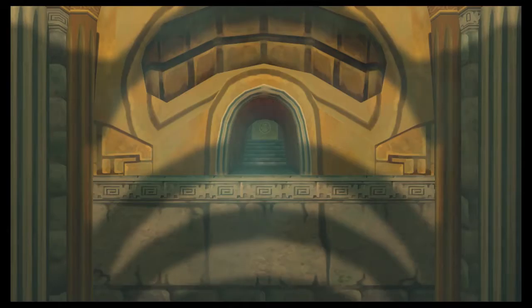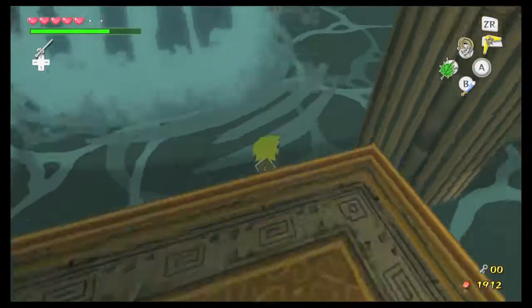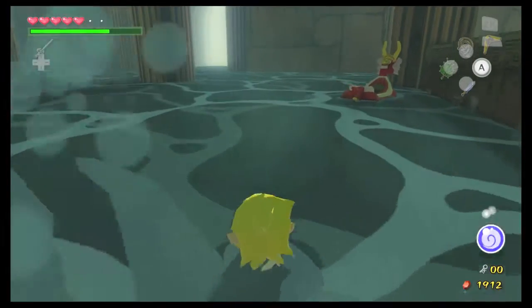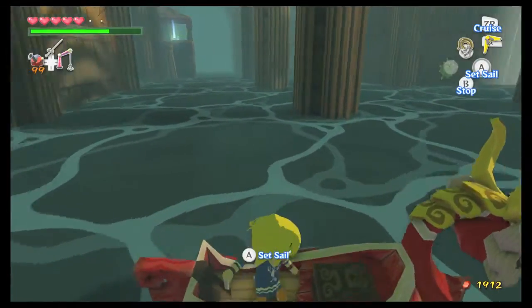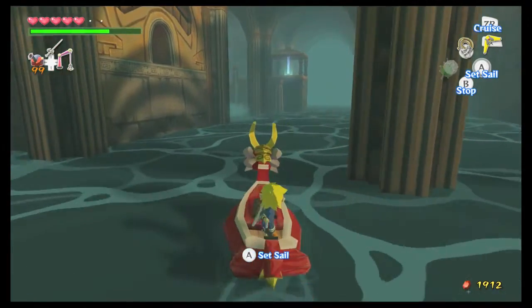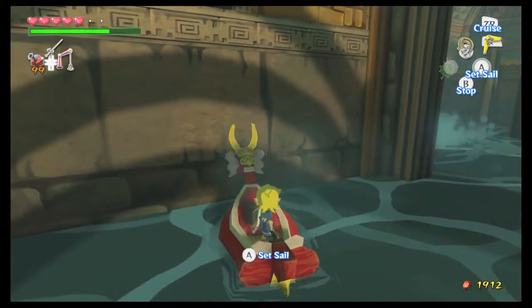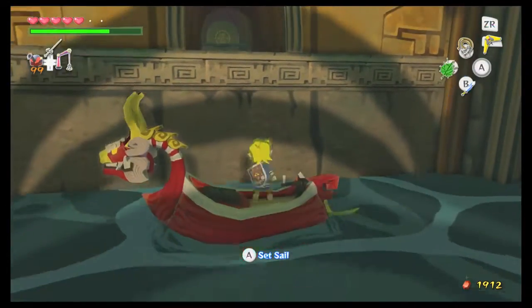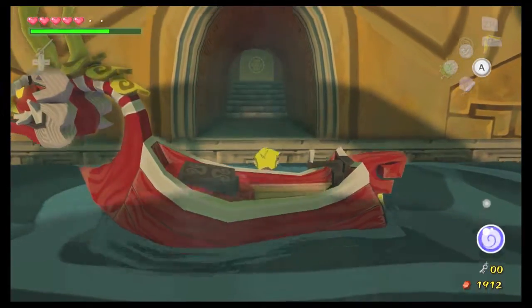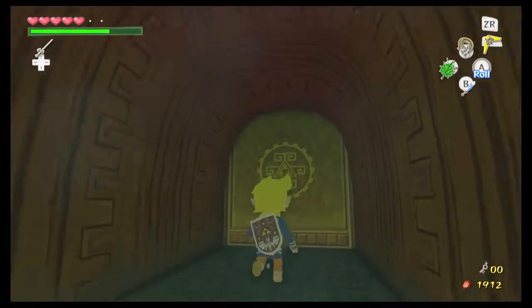Revealing a door. So now we can head up the stairs and jump across, then get into the King of Red Lions and head over to the door and wait for the water level to raise again. Now that it has, we just climb up and head through the door. And that's the end of the water puzzle.